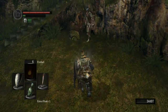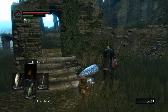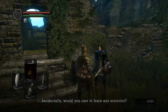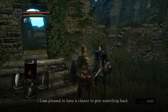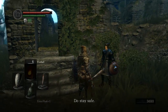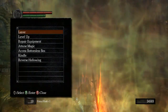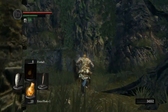Back near Firelink, we clear some enemies and visit Griggs of Vinheim. He offers to teach sorceries if you have 10 intelligence. He has some good rings that will boost your magic damage and how long your magic spells last. If you are going to make a mage build, you want the bellowing dragon crest ring — I think it boosts your magic damage by 33 percent, which is actually quite a lot.